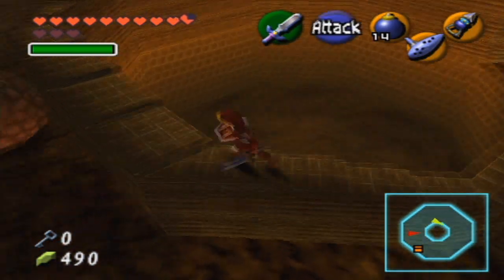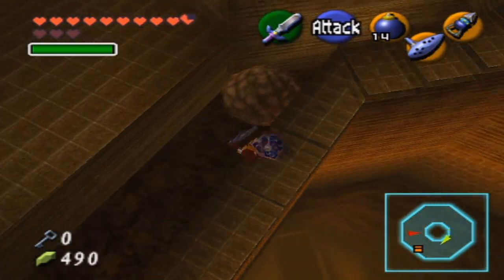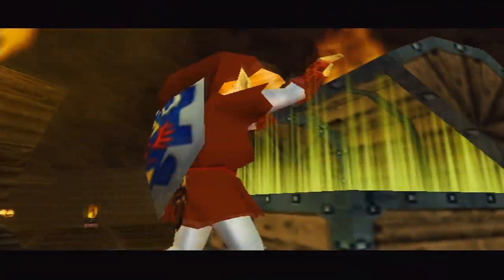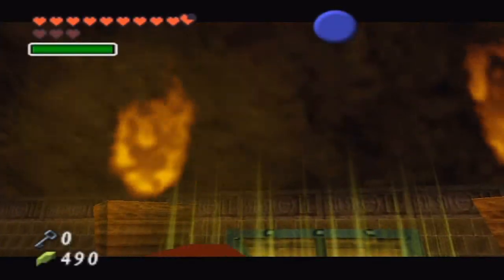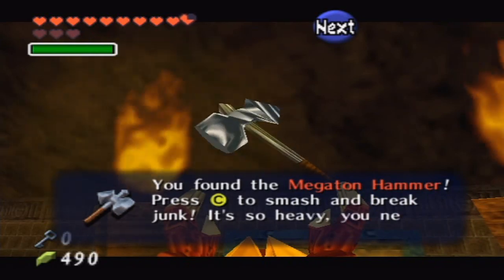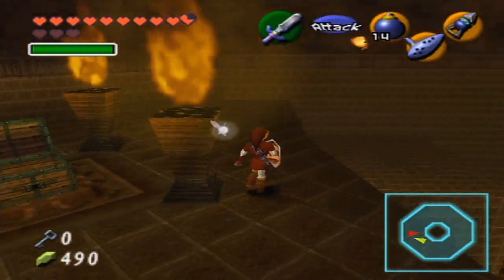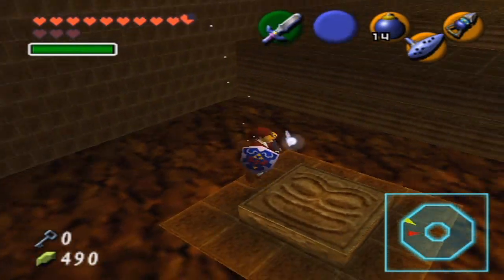I don't know if I'm going to be able to make this now... How did I make that? I could hear the thing about to turn the fire back on. But anyway, here we have the Megaton Hammer — one of my favorite items in the game. It just smashes things into pieces. Luckily, when you get the item out of the chest, they don't actually make the fire come back. Now that we have it, we can smash these things on the floor.